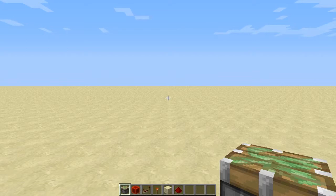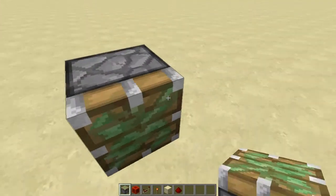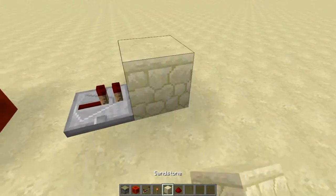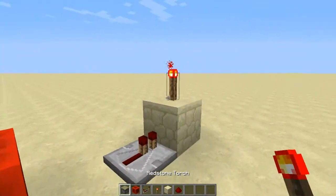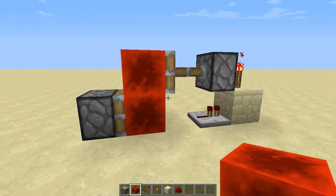So essentially what a BUD switch does is it detects block updates such as the placing and the breaking of blocks. Let's get straight into it and start building the BUD switch. You will want to start by placing a sticky piston, followed by a block of redstone, a redstone repeater, a block, a redstone torch from the top of the block, a sticky piston right there, and a block of redstone in front of it.